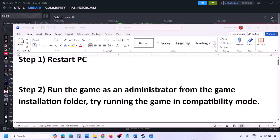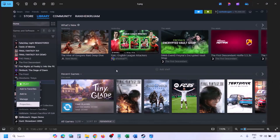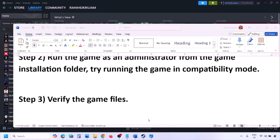The next step is to verify the game files. Go to Steam, click on Library, find the game, right-click and select Properties, then go to the Installed Files tab and click Verify Integrity of Game Files. Once the verification is 100% complete, launch the game and check.